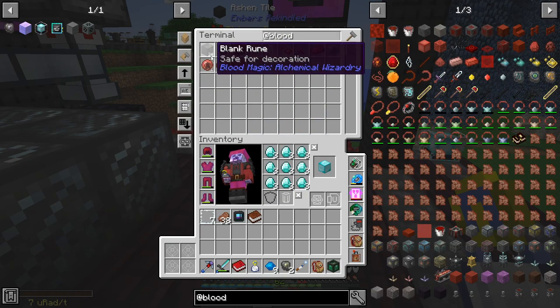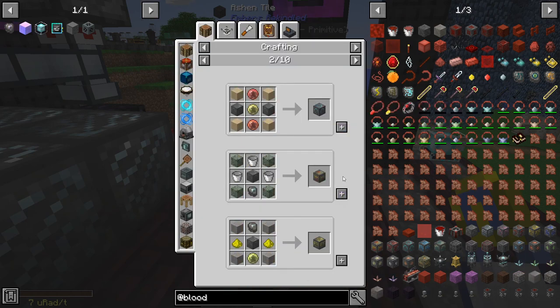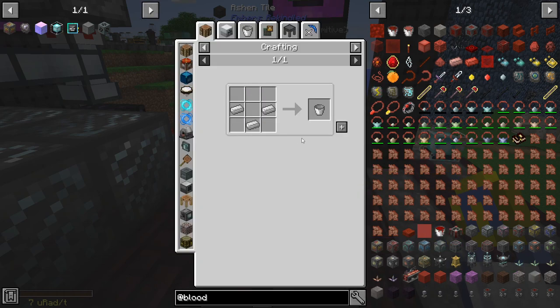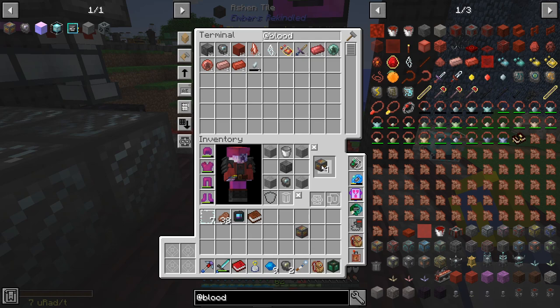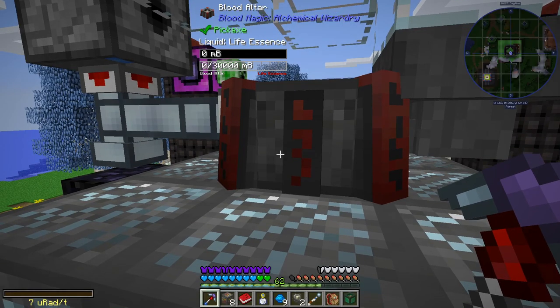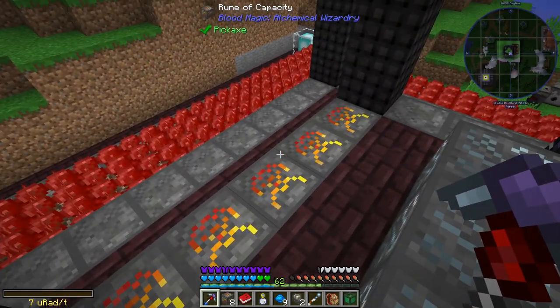Blood magic. Maybe I should be making capacity runes, because I feel like it was made with this, right? Runic capacity — yeah, we could totally make some of them. I probably should. Five of them? No, we might as well get more. So it's 30,000 — but it was 30,000 once I'd put these here, so these didn't seem to do anything. Which is a shame.